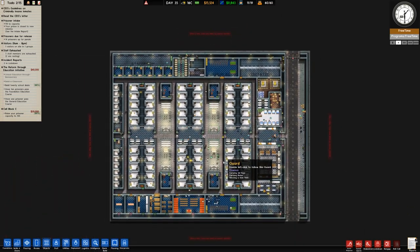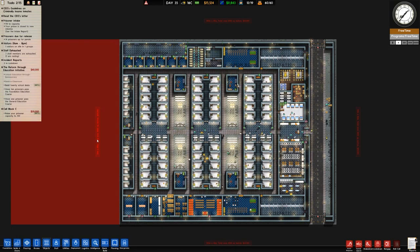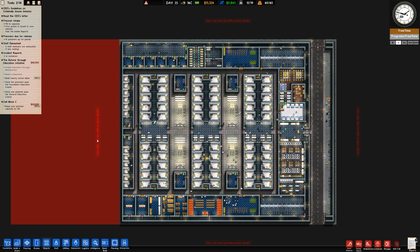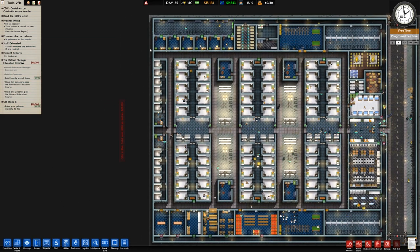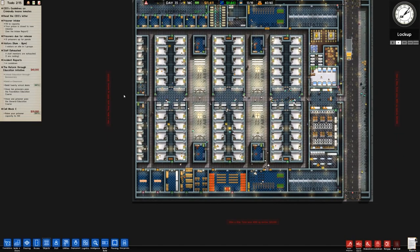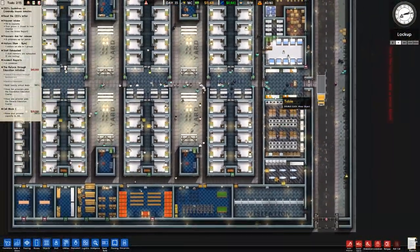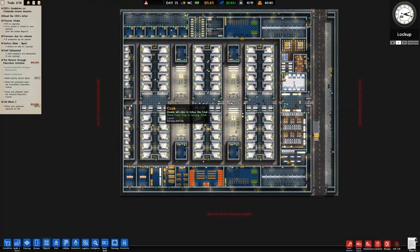I think we will leave it there for this episode. Next episode will mainly be about expanding, placing in the walls and everything around it, and most likely planning first. At a minimum we want to make sure that when we expand, we have a gap all the way around the outside to stop contraband being thrown in. The problem we may have is that the further we go to the left, the more the cooks have to carry the food across, but we'll see how we get on.